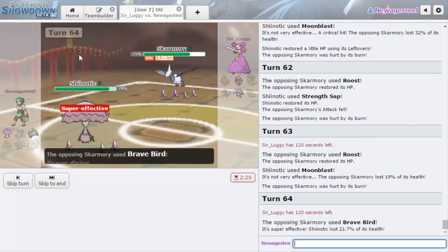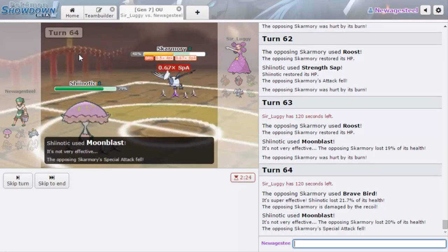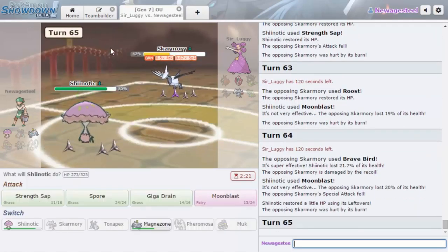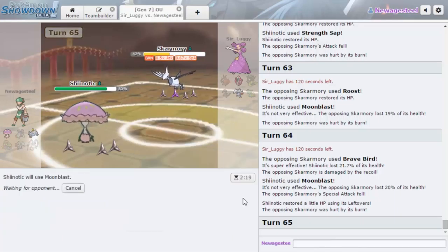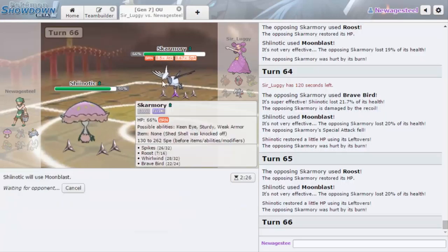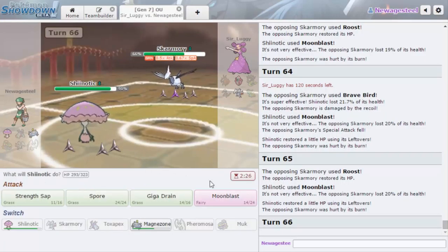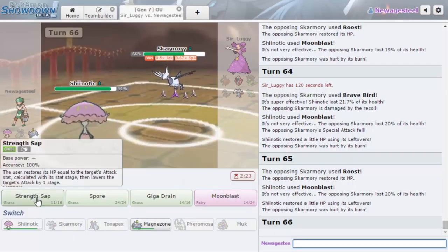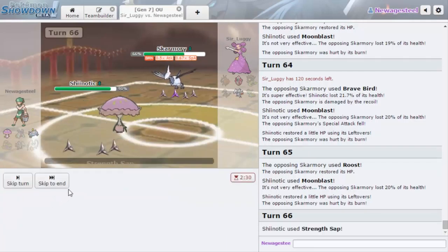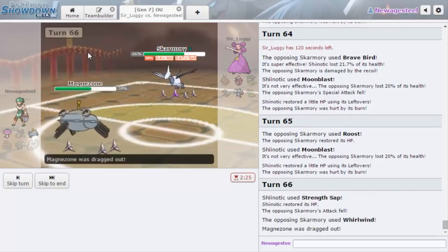He just went for Roost. I'm going to keep going for Moonblast because if he tries to go out into Tapu Lele, we can get a Special Attack drop — that's what we need. Keeping this at full HP gives me a chance to survive if he's Scarf instead of Specs. If he's Specs then we die. He can't stall me out though — he only has eight Roosts left. Taking the Brave Bird recoil is nice for us. We do get a Special Attack drop there. I'm going to go for another Moonblast; all the turns he takes to Roost just give me more recovery.